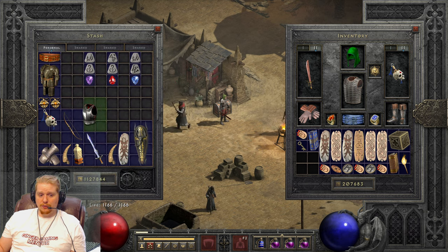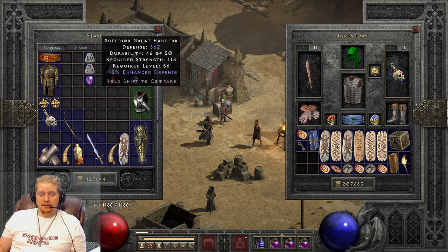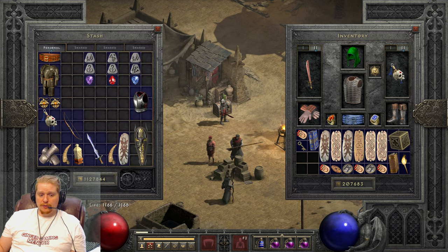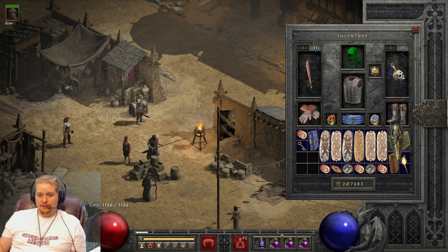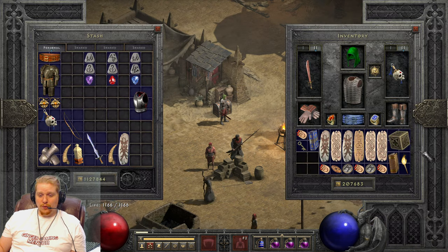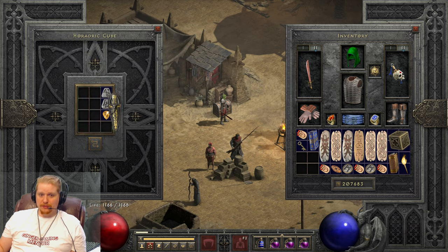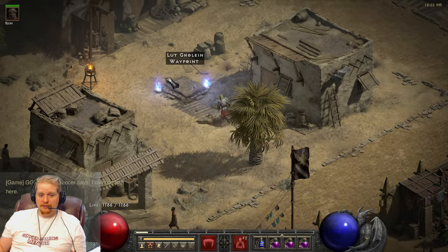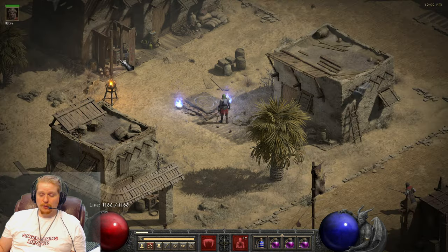The only way to socket a superior armor is through the Larzuk quest. The Larzuk quest is the Act 5 quest, and it is once per character per difficulty setting. So you get three free socket quests basically.